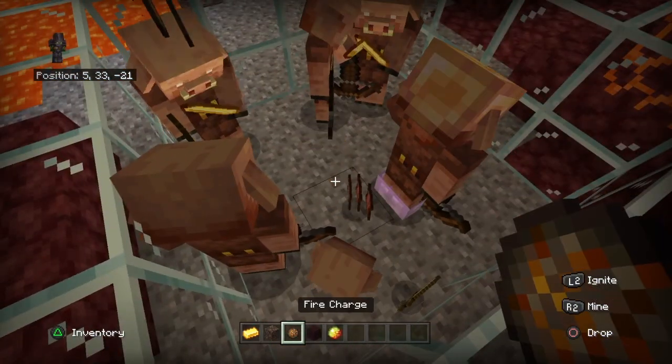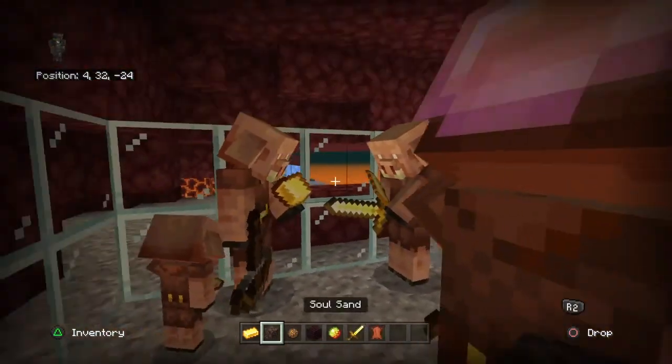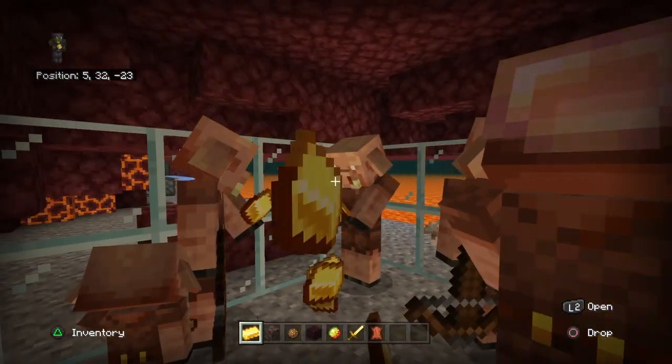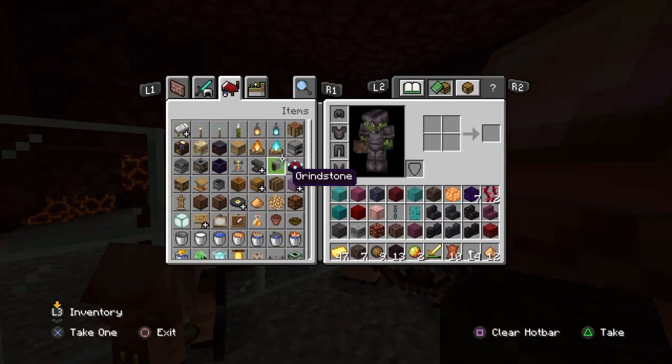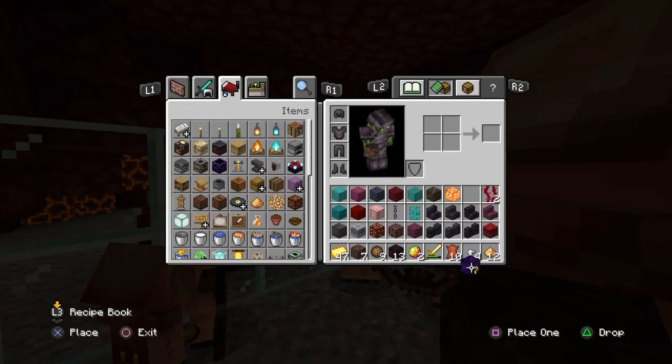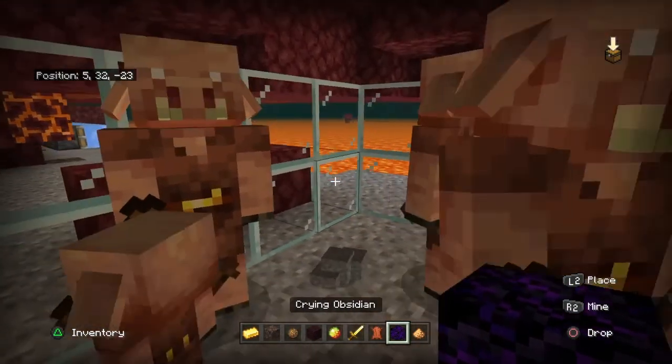Let's see what I'll get this time. I got a Fire Charge. Let me try again — I got it. You can also get Crying Obsidian from bartering. That is how you get the Crying Obsidian block.